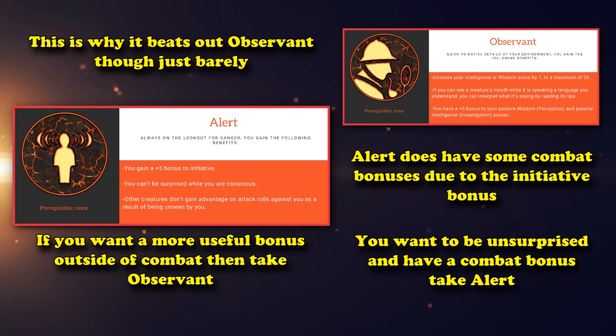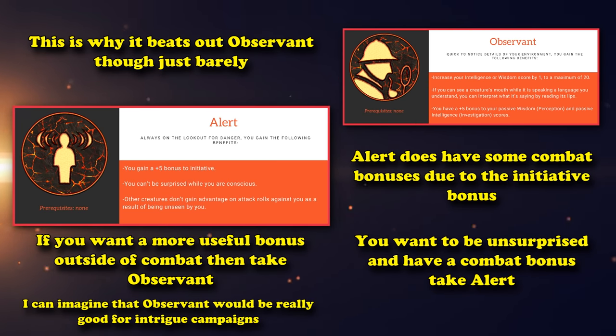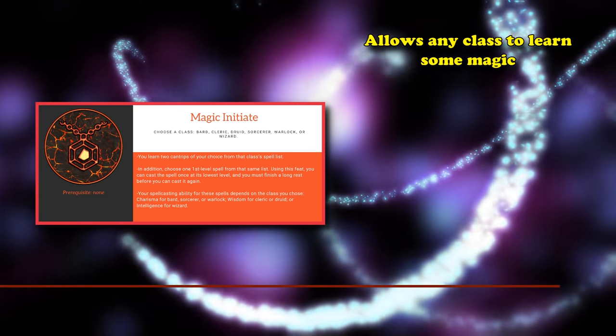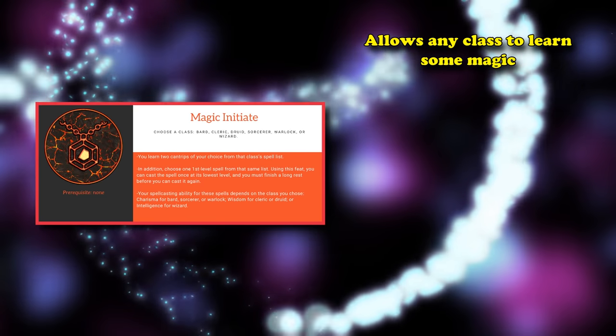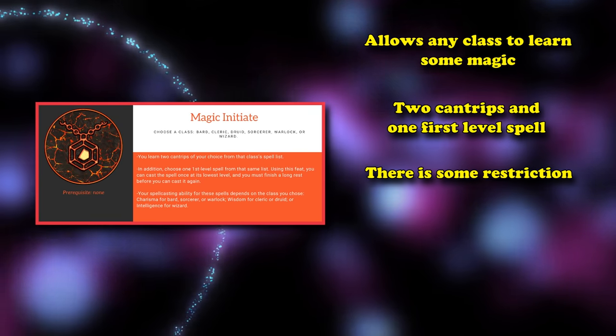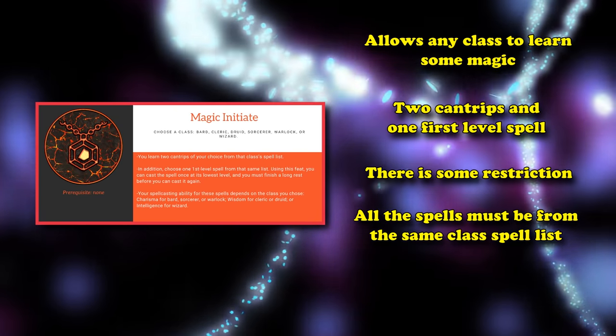If you want to be incredibly useful outside of combat and increase your wisdom or intelligence score by one, then Observant is the better choice. At number 8, we have Magic Initiate — a feat that allows non-spellcasters to learn how to cast three spells: two cantrips and one first level spell. You can only pick spells from a single class, and the first level spell can be cast at least once per day without using a spell slot, which basically means a non-spellcaster gets to use it and a spellcaster gets an extra use.